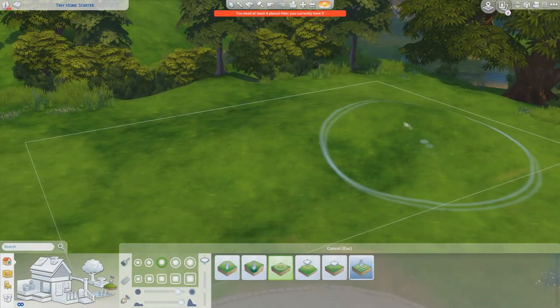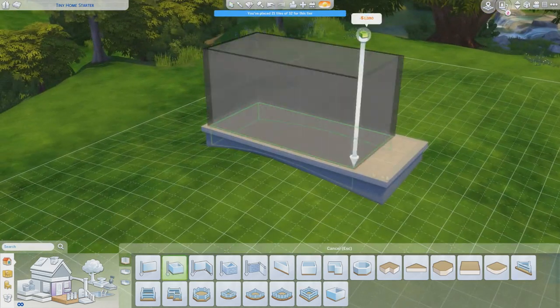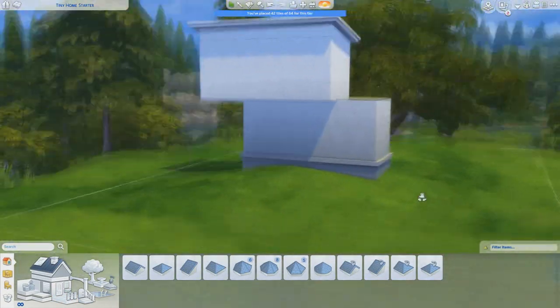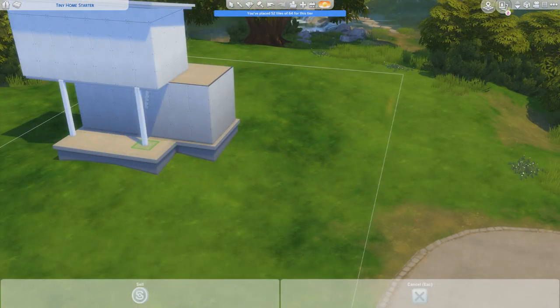Hello everyone, it's the Dutch Sims 4 Master and welcome to this brand new Sims 4 Speed Build. Today this one is very exciting because it's all about a new stuff pack for The Sims 4 called Tiny Living. And as the name probably says already, this is a speed build in which I'm building a tiny house.